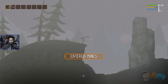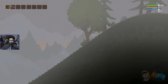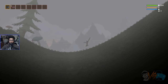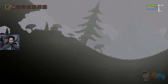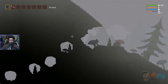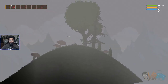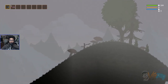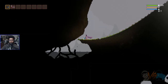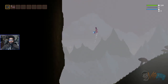Entered mines? Not really. It's very foggy out here — is this intentional? What's on the left? Is it death? Why would they make this if there's nothing over here? There's got to be something, right? Nothing. Absolutely nothing.